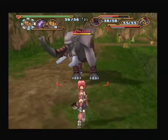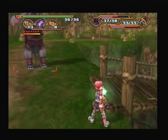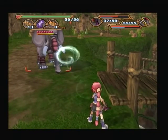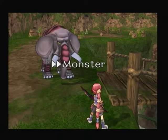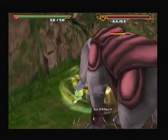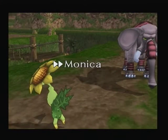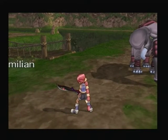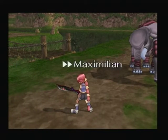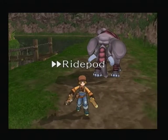29 damage, 30 damage — this is what we're looking at with Monica. If we use magic it's locked at 15 damage, and Monster deals literally no damage whatsoever because Monster is weak as hell. So we're just going to clear this floor using the Ride Pod. Screw this floor, frankly.